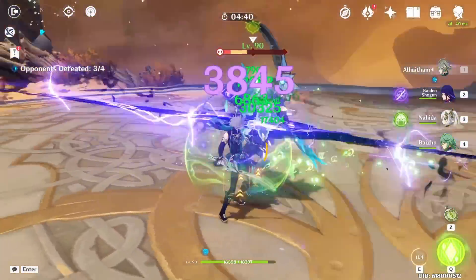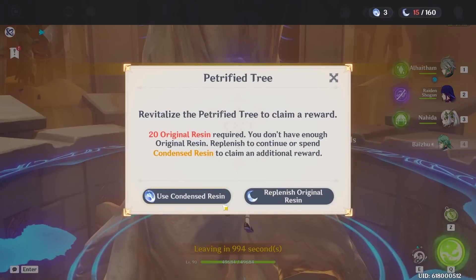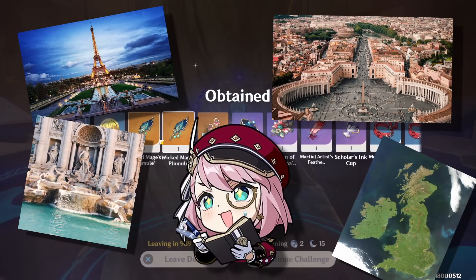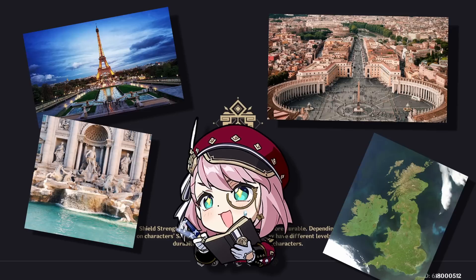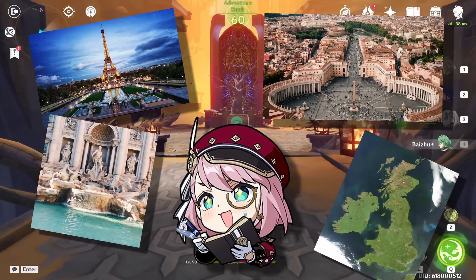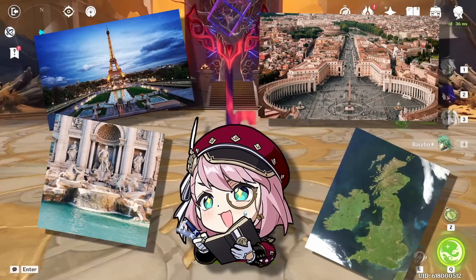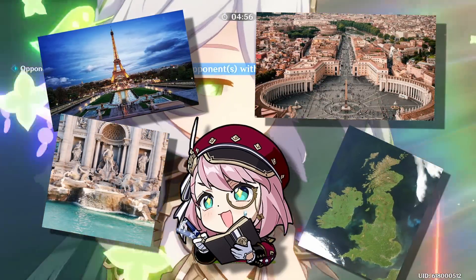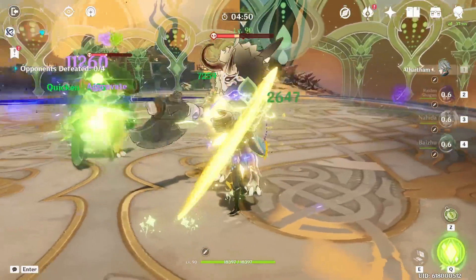If you are a free-to-play player or a low spender who really likes the concept of Fontaine — French history, French/Roman/British Isle designs — or you're simply interested in Fontaine characters, you need to understand that if you don't have enough primogems to guarantee getting Kazuha or Alhaitham and you spend everything now, there is a high chance you won't be able to get the first phase of Fontaine characters. So if you value different things, take that into consideration before choosing which character to pull for.